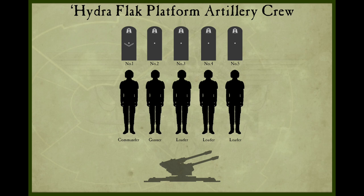The rank progression for the Hydra crew runs as follows: Lance Corporal, Corporal, Sergeant, Staff Sergeant, Sergeant First Class, and the highest rank obtainable — Master Sergeant. In each case, the rest of the artillery crew hold the rank of Guardsman Second Class.